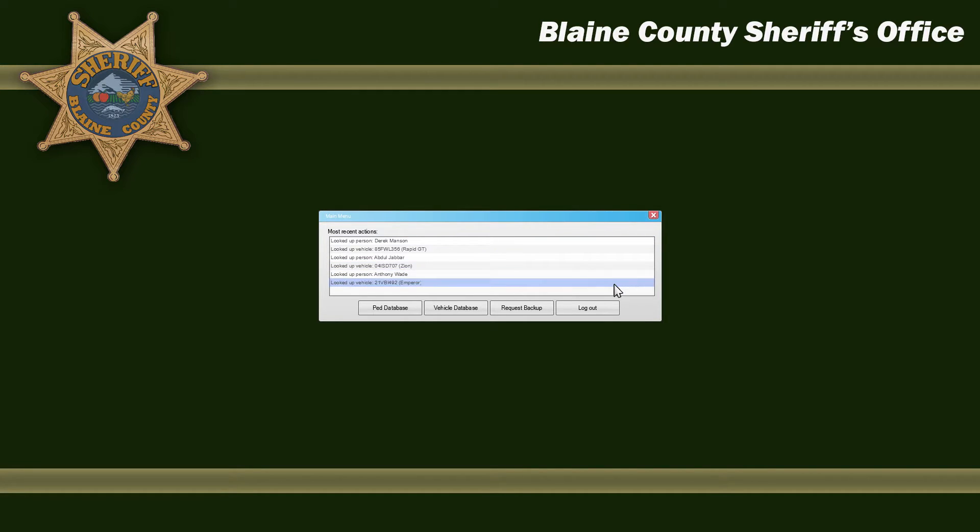When you log in, it will bring you up to a main menu. The main menu will have a PED database, a vehicle database, a request backup and a logout. It also shows you the recent actions that you've done on the computer. As you can see, I've done some previous traffic stops just to test it out and see how it works myself.